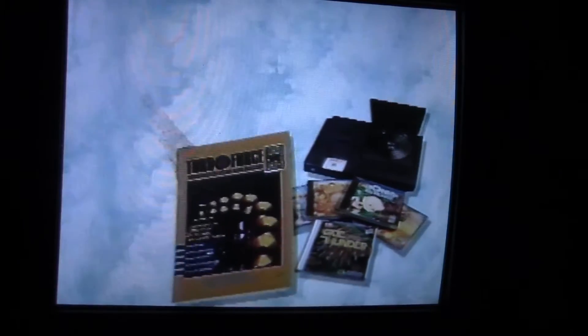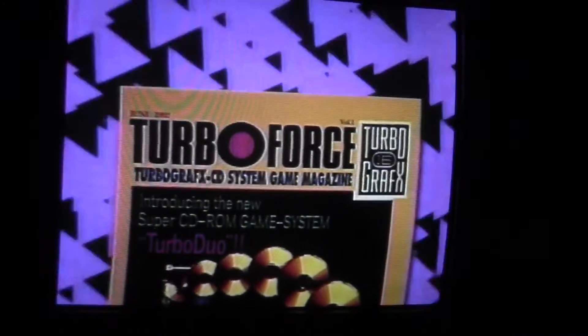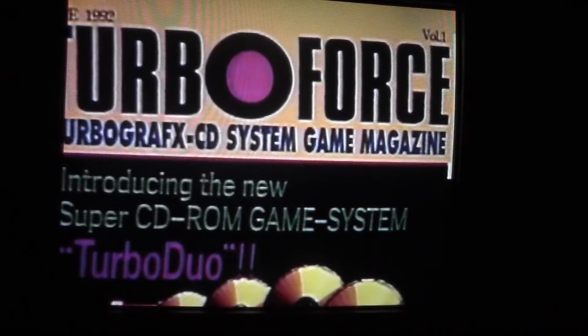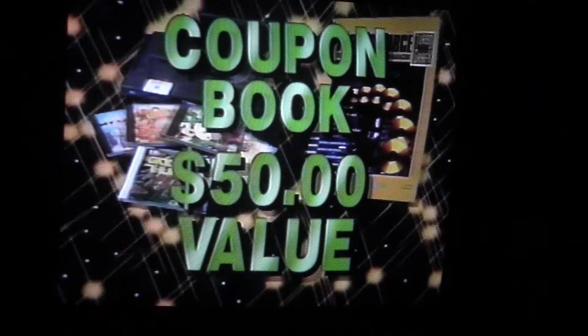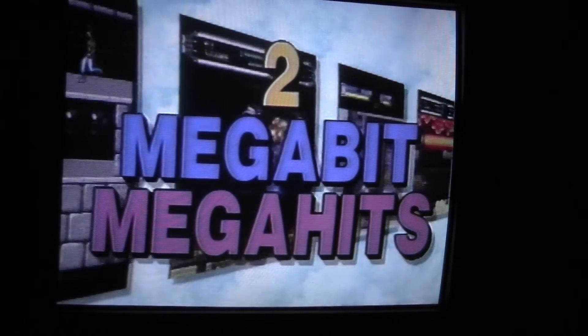You'll also receive TurboForce, the official CD magazine, packed with facts, hints, news, and reviews of the hottest 2-Megabit games and breakthrough CD technology. But it doesn't stop there — TurboDuo includes a valuable coupon book with savings on TurboDuo products totaling as much as $50. Now, for the all-star lineup of TurboDuo's 2-Megabit mega-hits, let the games begin!